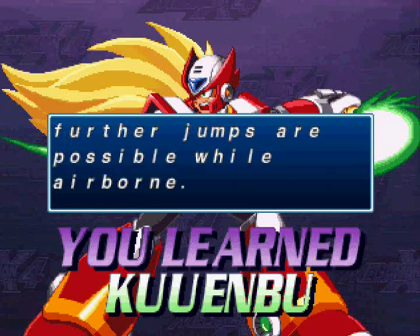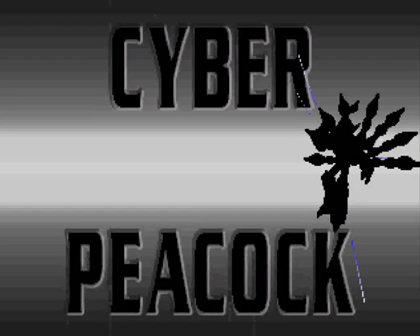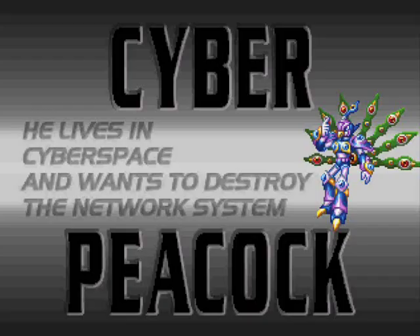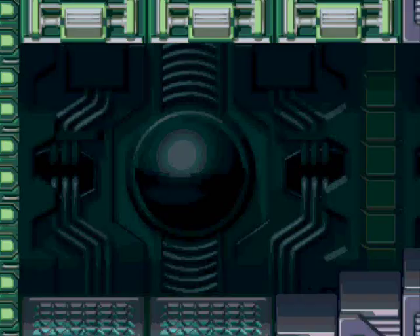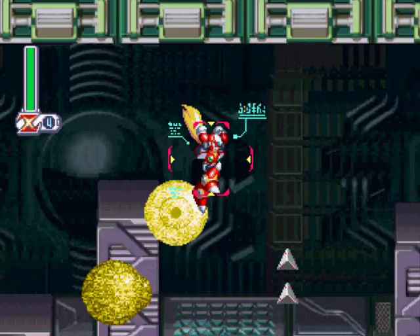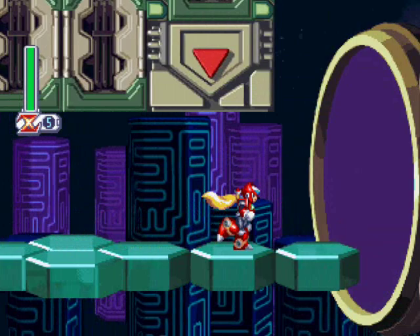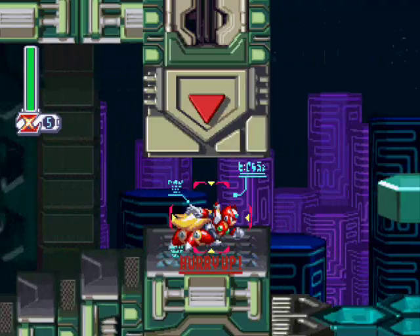Now we learn the greatest ability in Zero's arsenal — Kuen Buu. It's actually two abilities. Now Zero can double jump. If you're falling and you just screwed up your jump, jump again and you'll manage to get yourself out of that bad situation. He also gets a spinning blade attack — when you hit the swing button while jumping, Zero does this big spiral circular attack that hits everything around him and nothing is safe. It's great for taking out the yellow orbs in Cyber Peacock stage. We don't get a Dr. Light Capsule, so it gets replaced with a free man, but the Heart Tank and Sub Tank are still there and we're going to want those.